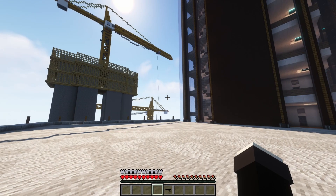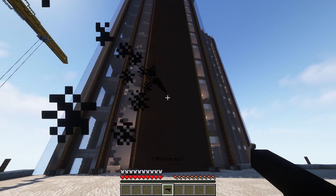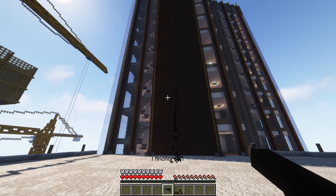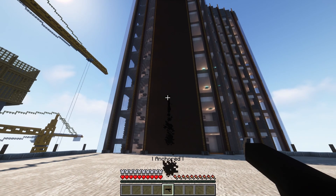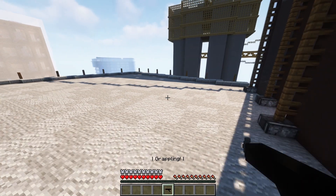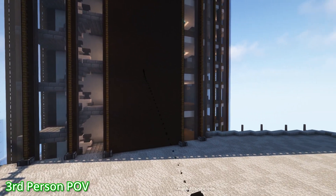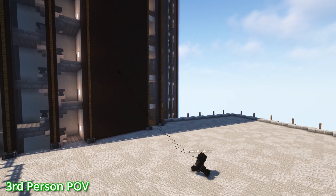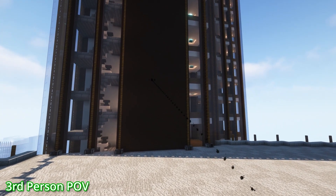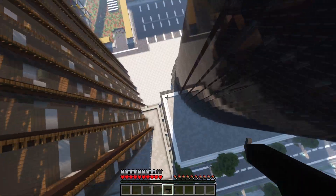Batman's last ability comes in the form of his grappling hook. Simply right click and you'll attach onto any block in the game. Once you've attached onto a block, you'll see a rope connecting you to the block that you've attached to. At any later point, you can then right click again to pull yourself towards the block. The grappling hook can be paired with the glider to achieve height while gliding.